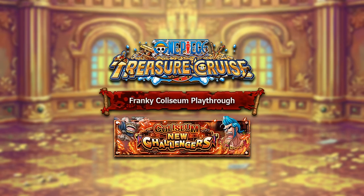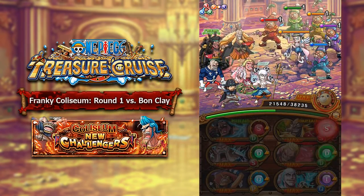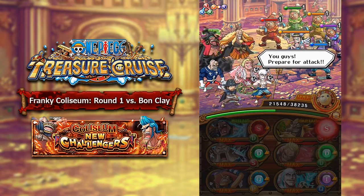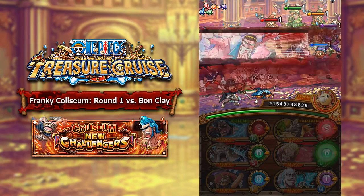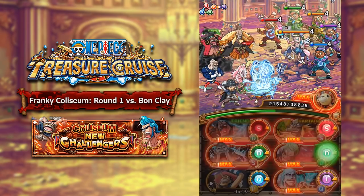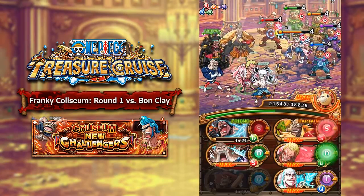Without further ado guys, let's get straight into the video. Round number 1 is against Bon Clay. This Bon Clay character is actually quite tricky because he is surrounded by a whole bunch of random fodder characters — they all have a 1 turn cooldown, and his preemptive attack will go ahead and buff all their defenses for 3 turns, as well as applying a 5 hit combo shield to himself. The team that I am using is a Legend Blackbeard friend captain along with a Sheiky team, so it is a driven base team.